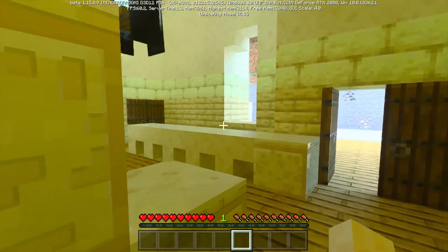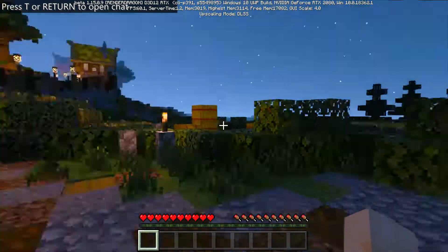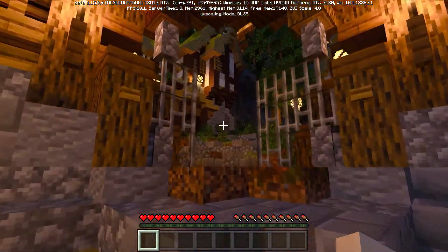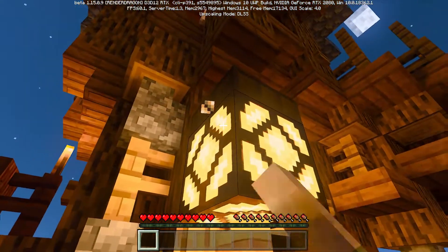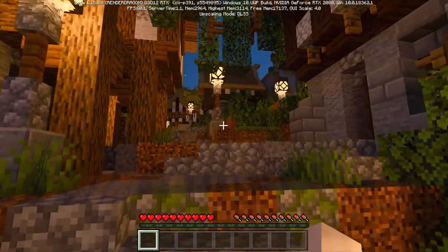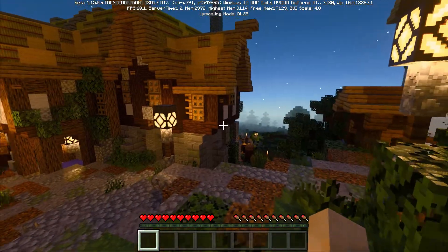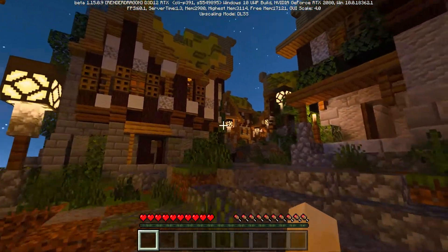Loading into the Medieval map — starting at night time, still in survival. They've used a lot of what I think are redstone lanterns. Yeah, redstone lanterns, and they look almost identical to the default pack. This is kind of what I thought when I first saw the ray tracing pack — that these yellow lights make things feel more medieval, and I think that's the vibe they were going for too, because that's all they're using in this medieval world.